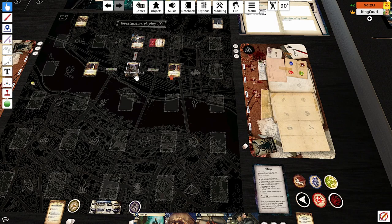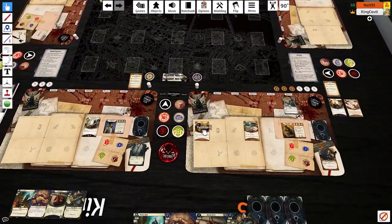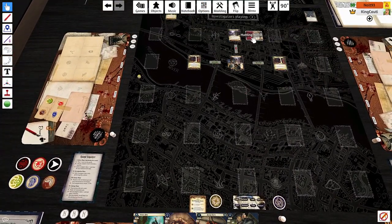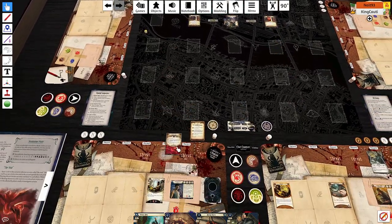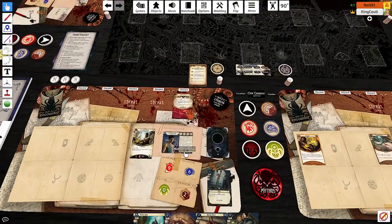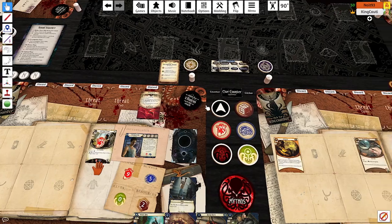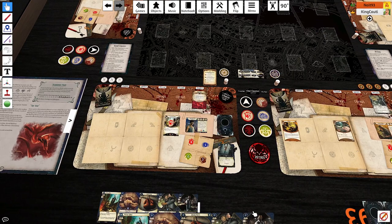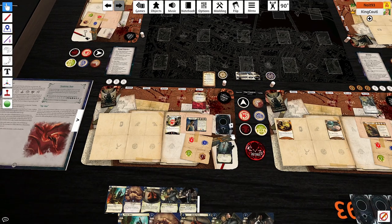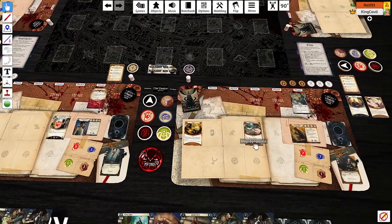And then move? Yeah. Okay, I have one action left, I'm just gonna get out of here. Enemy phase begins. I'll draw a token from the chaos bag — it is one of these symbols, so he will move and he will punch me. By punch me, I mean Dr. Francis Morgan will take a blow. Cards and resources, and now we do get both. One resource, one card.